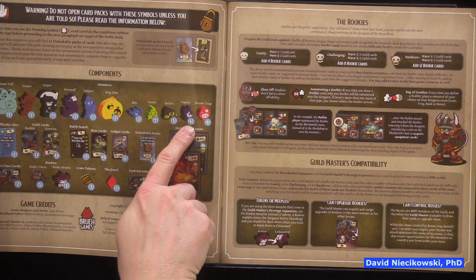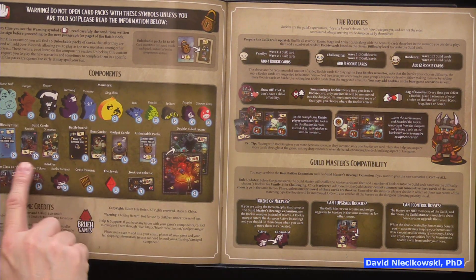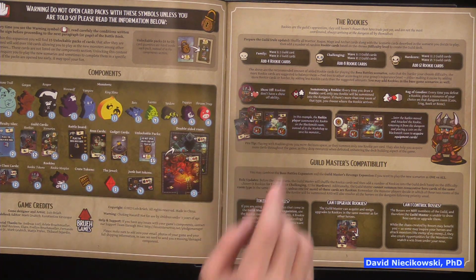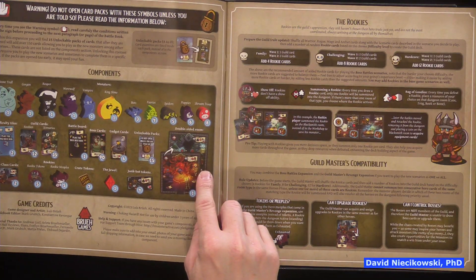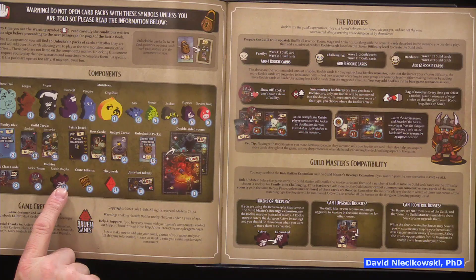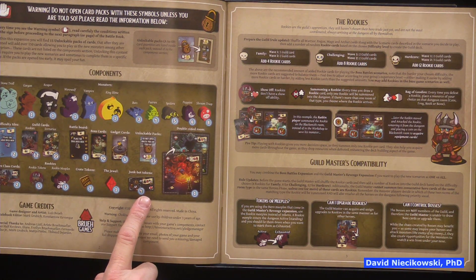So we have a stone troll, a gorgon, a reaper, a werewolf, a vampire, a king slime, bats, fairies, spiders, puppies — that's cute — a shroom troop. We also have difficulty tiles, guild cards, battle board, boss cards, gadget cards, unlockable packs, new map tiles, hero class cards, rookie tokens, rookie meeples, crate tokens, and junk bot tokens.